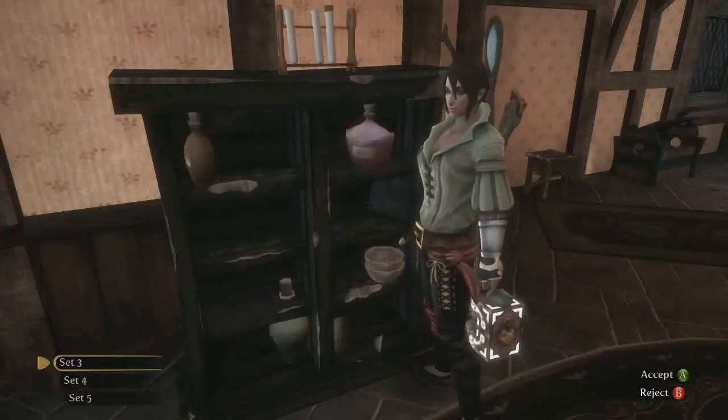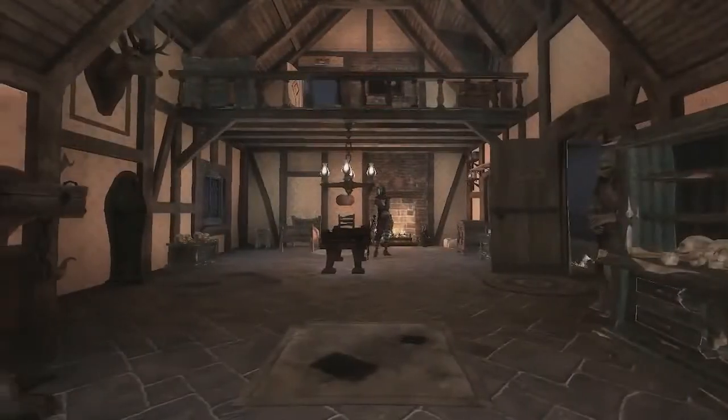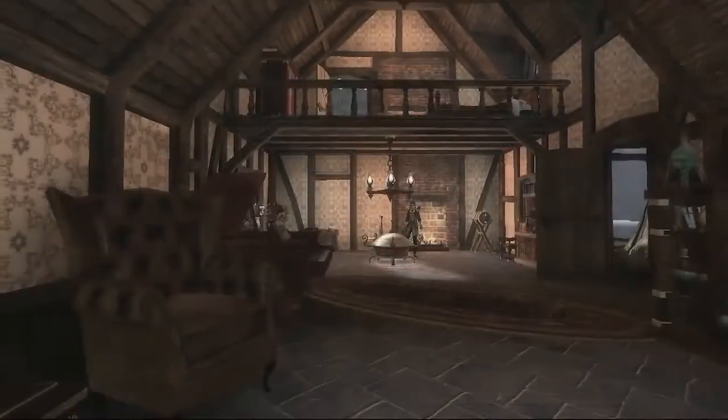Also new to Fable 3 is the option of replacing your ornaments to truly give your house the feel you want it to. From clean family home, to lavish boudoir, to torture chamber. The wallpaper pattern's not to your liking? You can change that too.